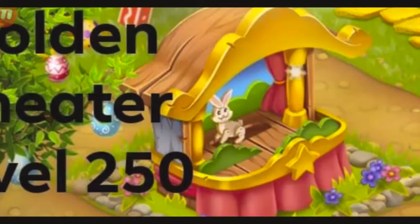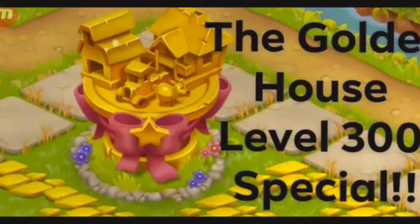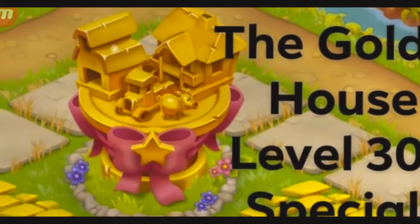Now for level 250, you get this beautiful golden stage or theater. You can see a rabbit is performing and there's a star — it's beautiful. You just need to reach level 250 to get this, and it's absolutely going to take a lot of time. And now this is the level 300 special decoration — it seems to be a golden house with a truck and a golden pig, and it actually looks like a trophy to me. It's really beautiful and it's also the most rare decoration in Hayday. If you guys haven't checked out the Super Sides rare decorations video, please do — it's an amazing video and you're going to know a lot about decorations.